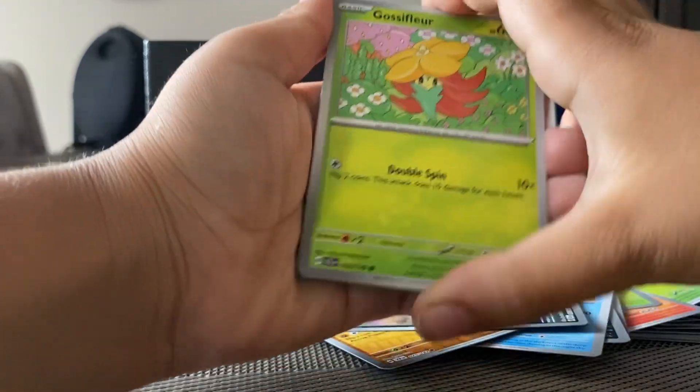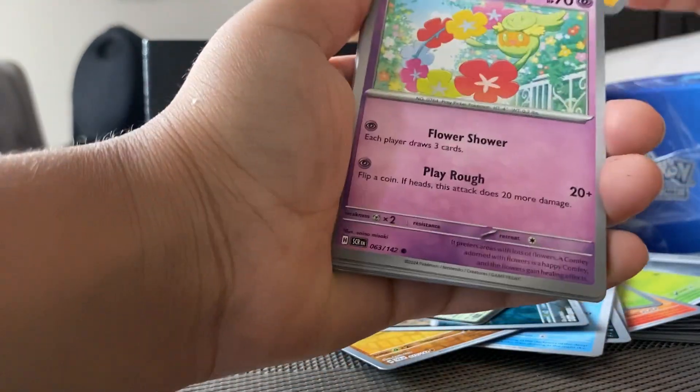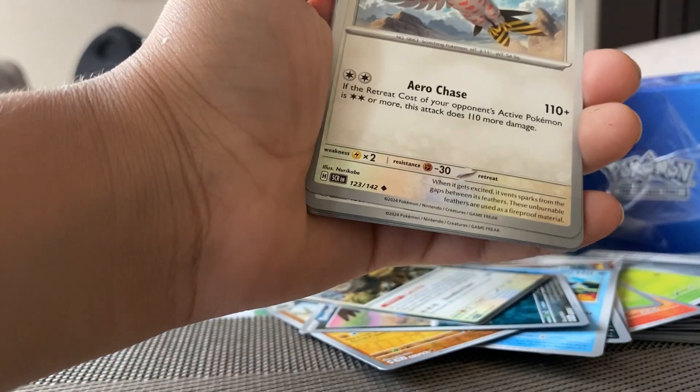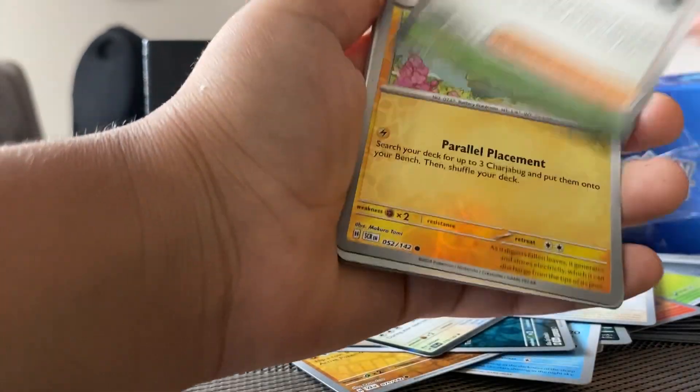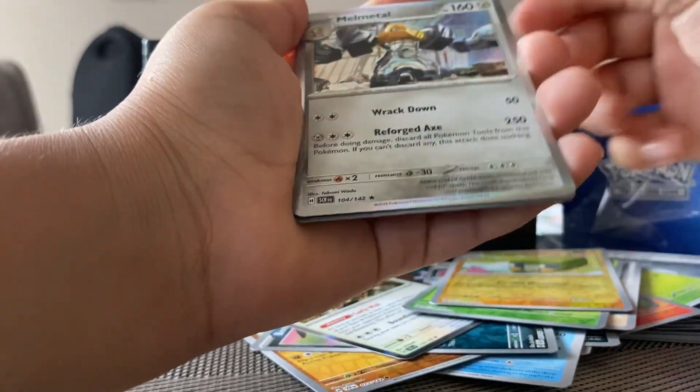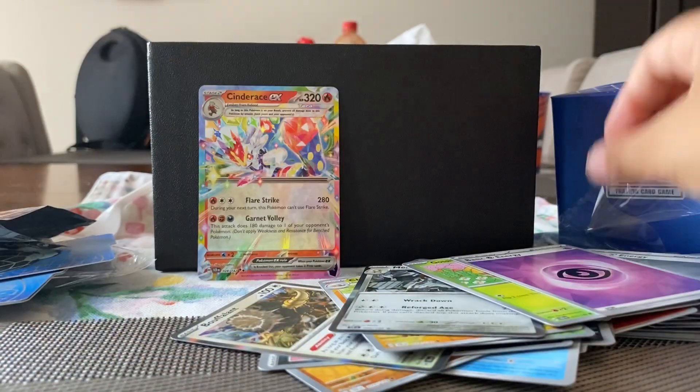Basic energy, Phosphor, Electabuzz, Kofu, Kofu, Glassrumpet, Teleframes, Kofu Elder, Glasscharger Bug, and a Melo Metal.